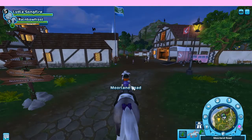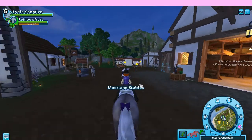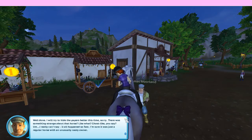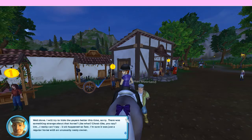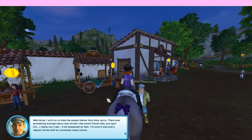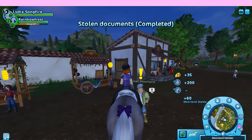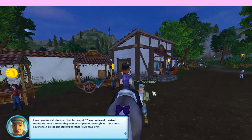Alright, let's take this back to Thomas. Well done. I'll try to hide the papers better this time. There was something strange about that horse. Ghost-like, you say? I really can't say — it all happened so fast. I'm sure it was just a regular horse with an unusual nasty owner. I need you to visit the town hall for me. These copies of the deed should be there if something should happen to the original.